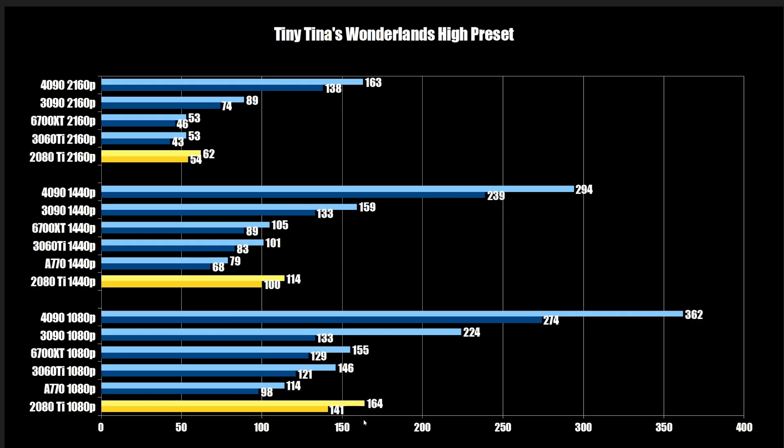Tiny Tina's Wonderlands high preset: the 2080 Ti comes in at 141 at 1080p, roughly on par with the 6700 XT at 129. The 3090 fell apart on this one for unknown reasons, but the 4090 screams ahead at 274. At 1440p the 3090 takes about a 33% lead over the 2080 Ti. At 4K with VRR you might manage, but you really want a 3090-level card at 74 FPS — the 4090 hits 138 with no compromises needed.